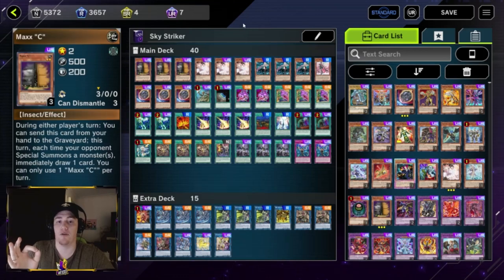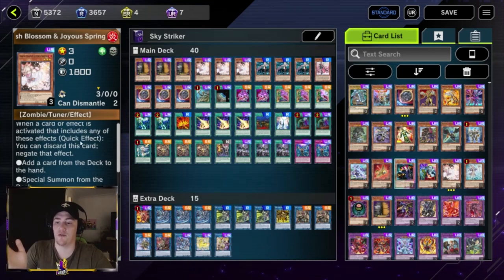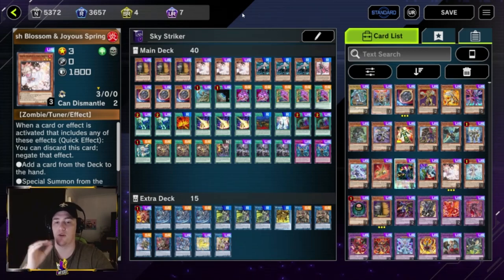Three Maxx C — this is a hand trap that we want to discard during our opponent's turn, and we draw every time they special summon. Then we play three Ash Blossom, another hand trap — discard it to negate an effect that adds from the deck to the hand or sends a monster from the deck to the graveyard. I'm not going to go too much into hand traps because they are somewhat generic, but definitely play these six, they're very very strong.